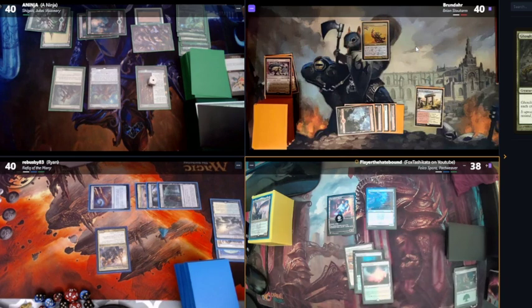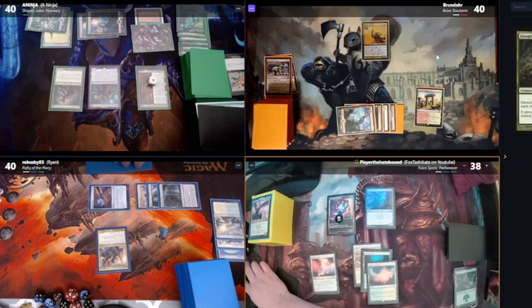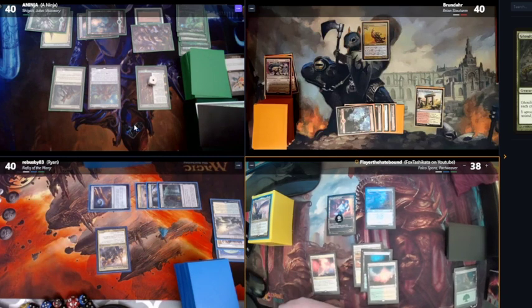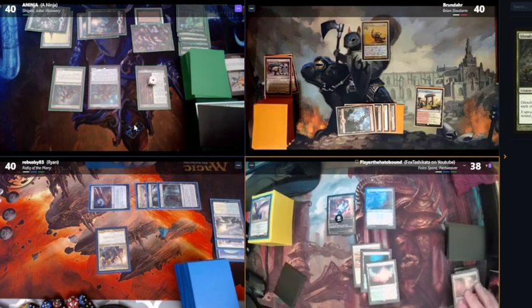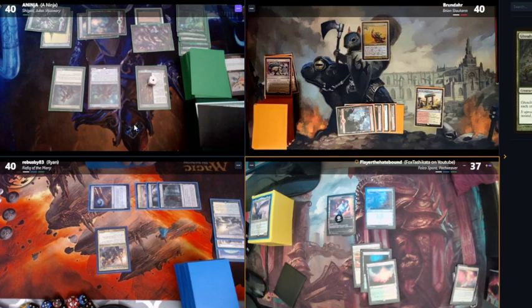On tap, draw. Play a Prismatic Vista. Everyone has big creatures, never mind. I'll just go to my main phase, crack this Vista for an Island, and pass the turn.